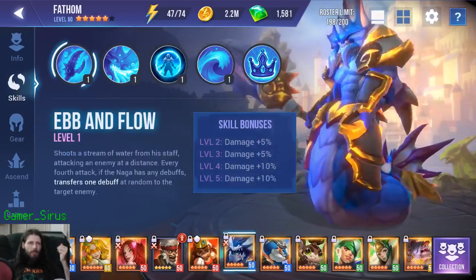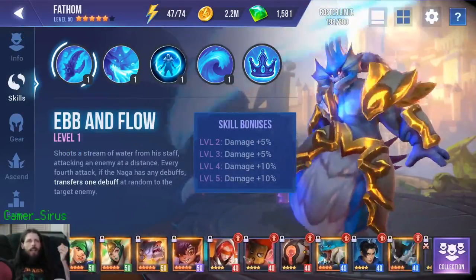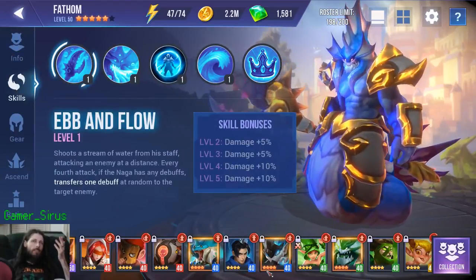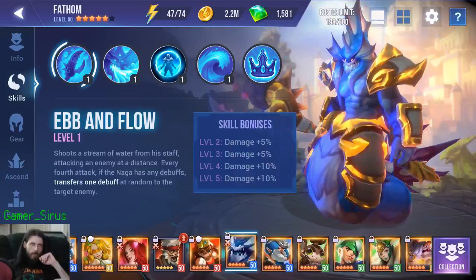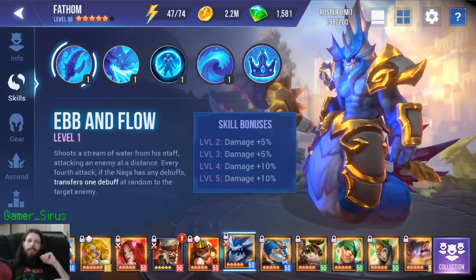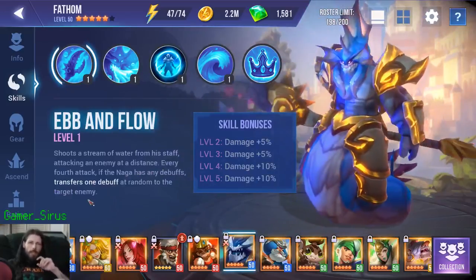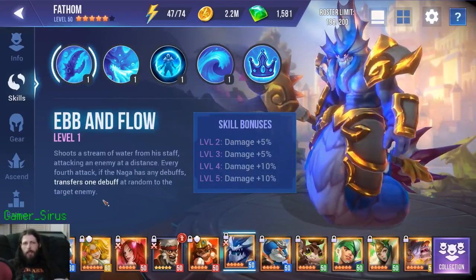So you can go Basilisk, you can go Naga — pretty much anyone who puts down a shield is going to help a lot for Steel Widow 10. Xenia and my Naga are literally the only guys I use for sustain in my Steel Widow 10 run.